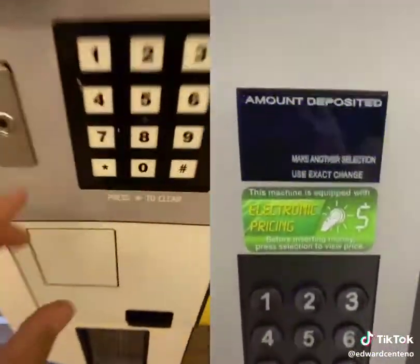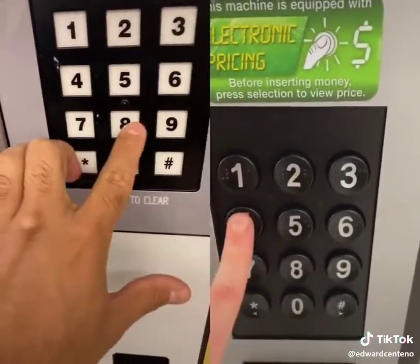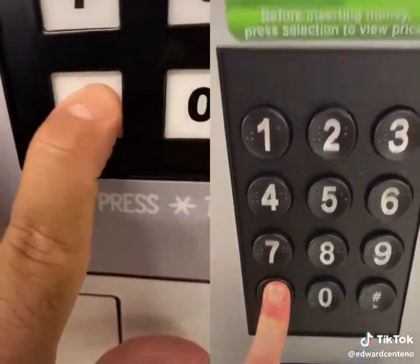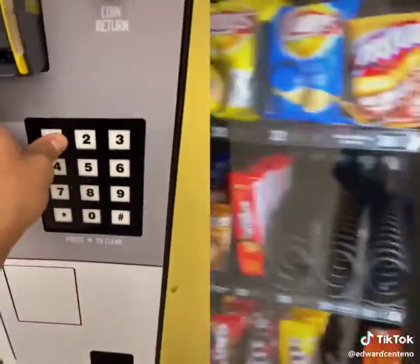$1.30, that's $1. Here's the code: 1-1-2-7-8-4-5. Now this part's very important, guys. Very important. You have to hold down the star key. And just like that, guys, as you can see, now I have $1.25 in credit.